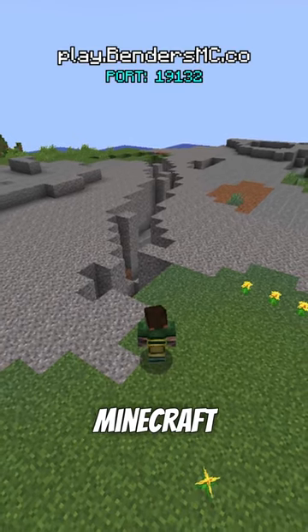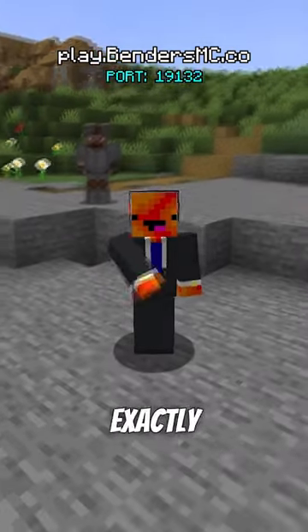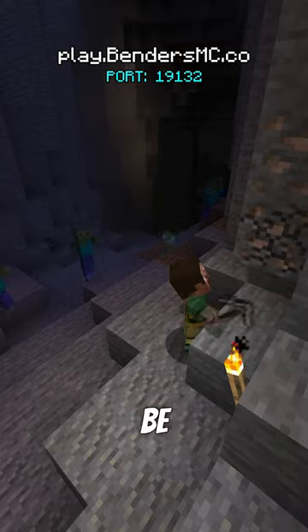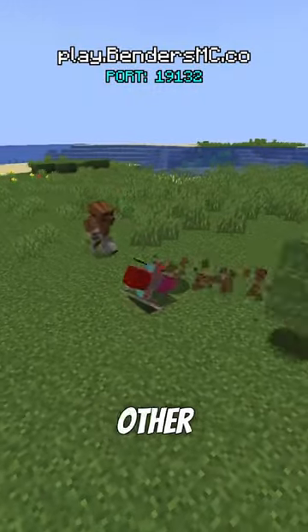If you choose Earthbending on my Minecraft server, you get access to this cool ability called Earth Armor. It's exactly what it sounds like — you just tap crouch on any earthbendable block and you equip a temporary armor set. This move can be super handy if you're mining and get pinned down by some mobs, or as a quick defense strategy against other players.